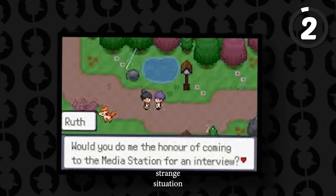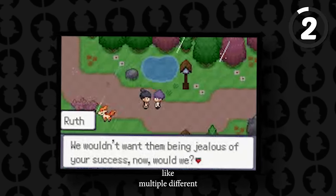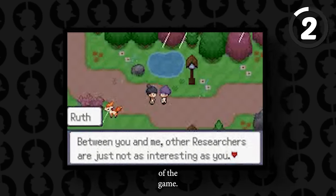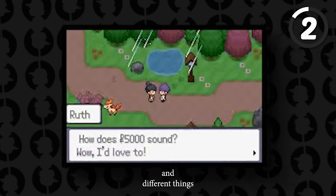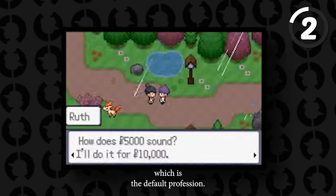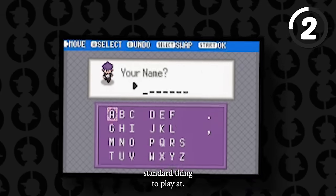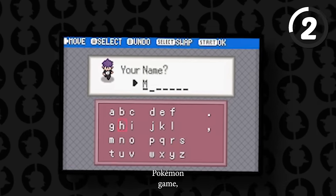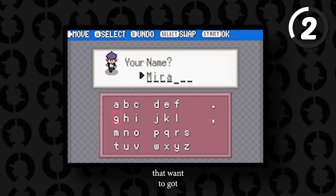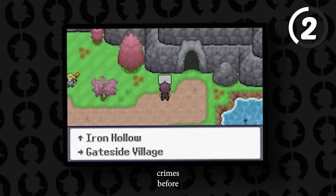In this game, you have a ROM hack where you can take on multiple different roles and careers. At the start, different classes decide each profession. You can be a Trainer — the default profession automatically given at graduation — or the Rogue class, where trainers do more criminal stuff and be their own boss. To be a Rogue, you have to commit some small crimes first.